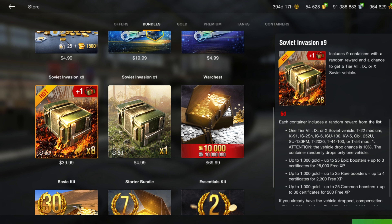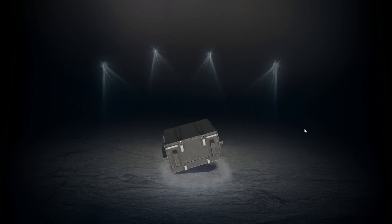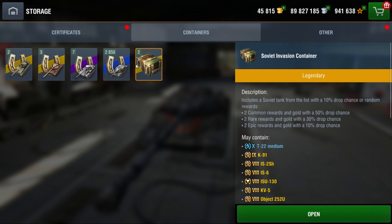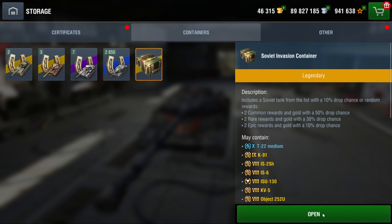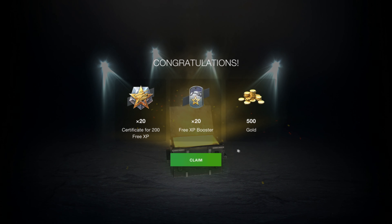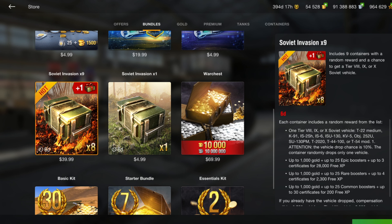Opening three Soviet invasion containers: the first gave some certificates, free XP, and 500 gold. The second gave about 7,000 free XP and 500 gold. The last gave more free XP and 500 gold. Three crates total: 1,500 gold — that's 150 gold per dollar. Really not a good deal and not worth gambling on these crates.